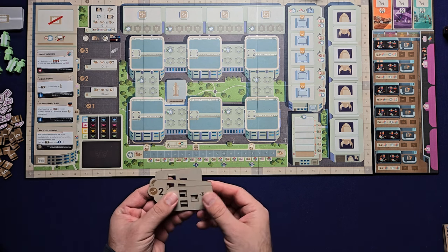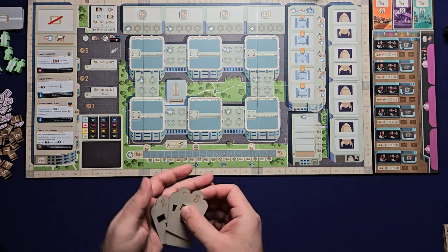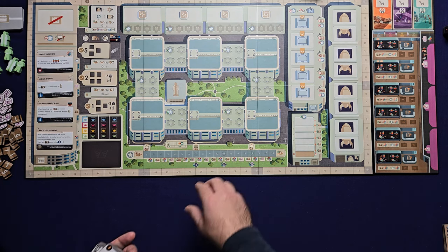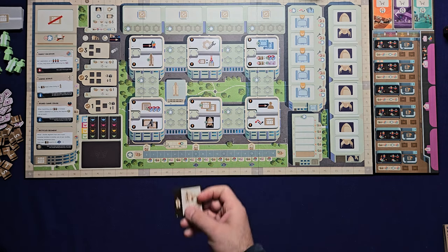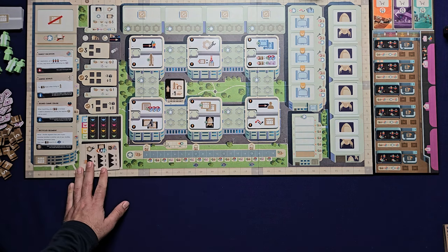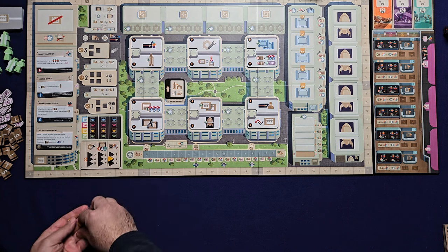Next, get the progress trackers that match your player count. For one or two players, there are three progress markers — place them in slots one, two, and three. Then take all the action tiles and place them one each in their spaces on the board. Randomly draw an expert worker bonus tile and place it right there. Shuffle and draw one company goal tile; for one and two players, place the markers in the middle spaces.